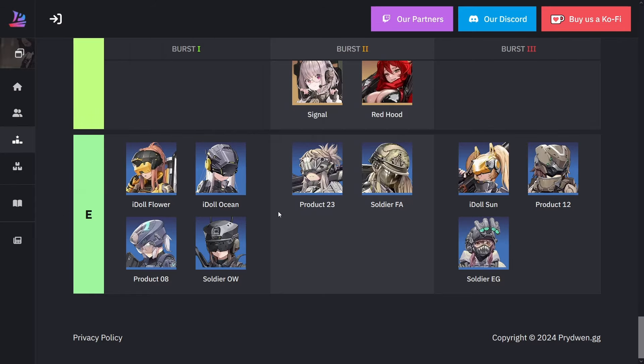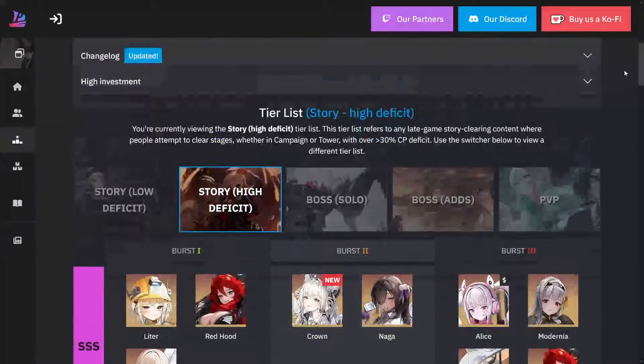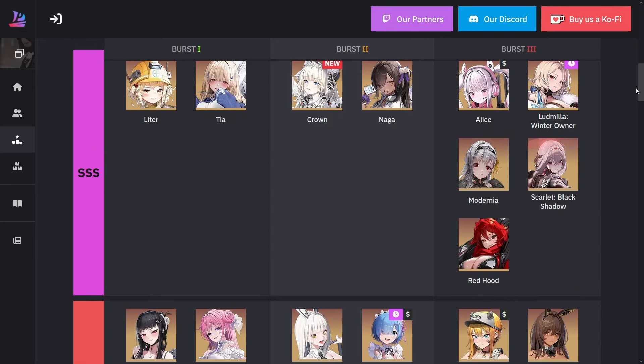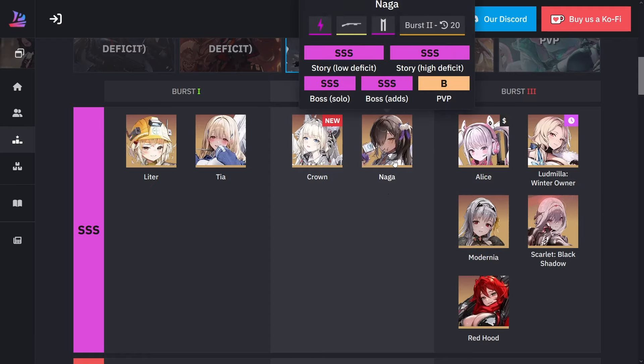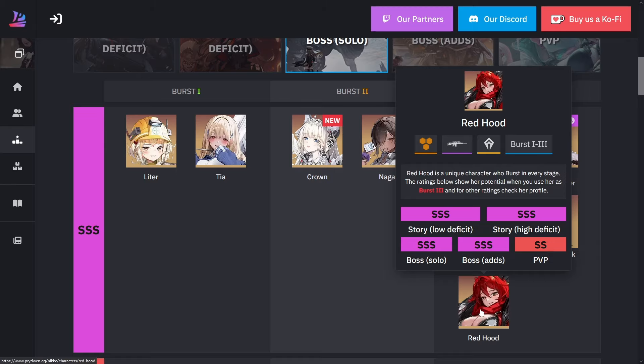Alright, I didn't realize the video was going this long. Let me quickly talk about the boss solo tier list, since most people do the high deficit and solo. For burst one you're only looking at Leader or Tia. For burst two, looking at Crown or Naga. For burst three, pretty much everyone is the same as the deficit, but also adding Red Hood.